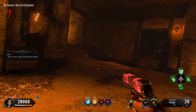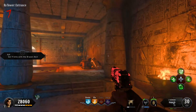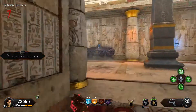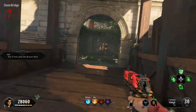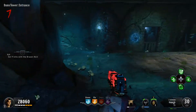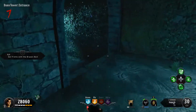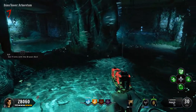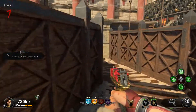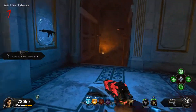The next head location is going to be in the Zeus temple, but I actually go to the Danu temple after this. I go up these stairs, over the bridge, into the Danu temple, and the second head will spawn when I go down these stairs - right here on this puddle, right where I'm shooting now.